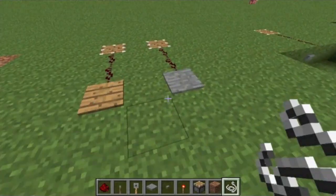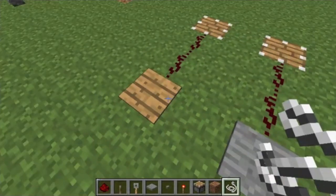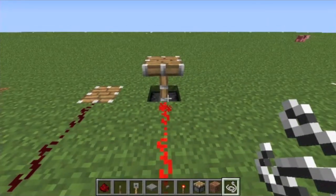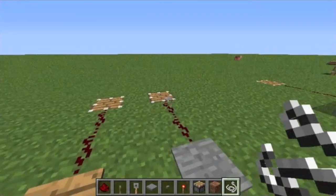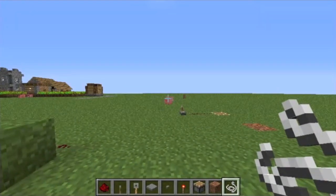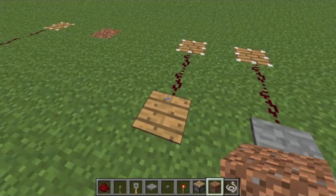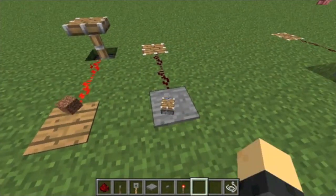Then you have pressure plates, and there are two different types of them: wooden pressure plates and stone pressure plates. These are unique because they only power the item that you're trying to power when you're standing on them, or a mob. They have a slight delay as to when you get off of them. Wooden pressure plates can, in fact, be depressed by dropping an item on them, whereas stone ones cannot.